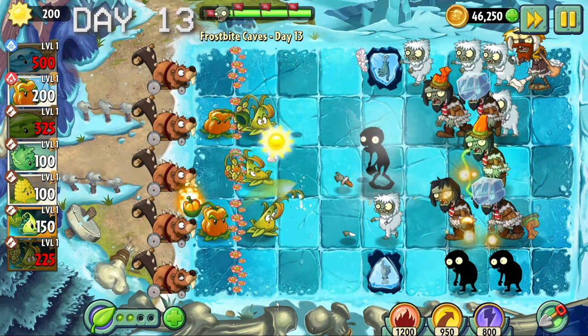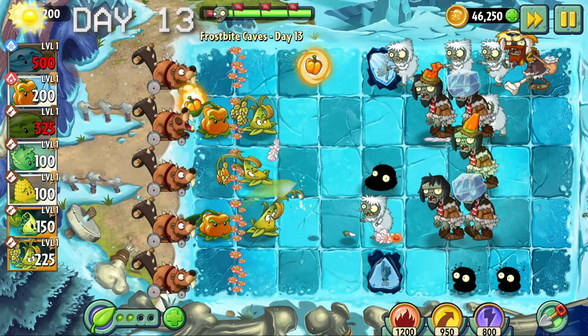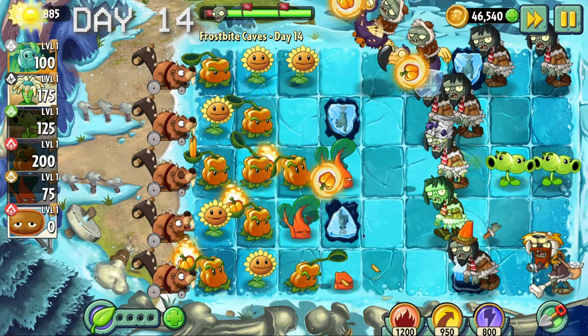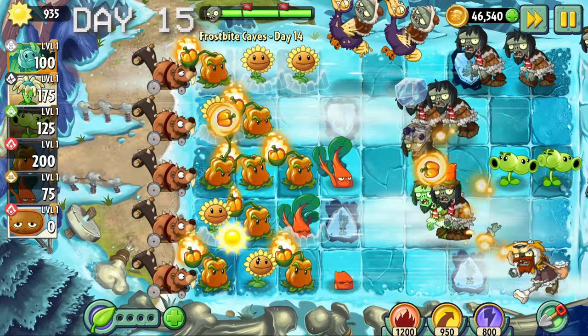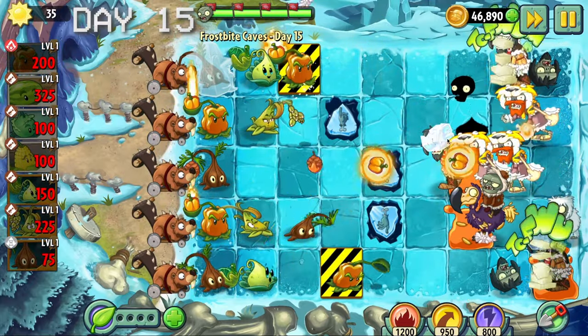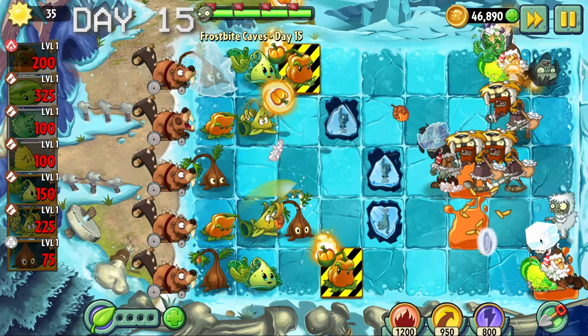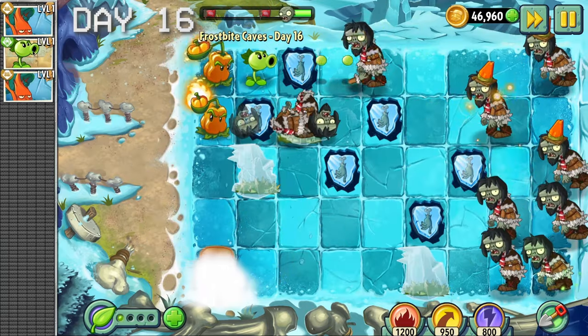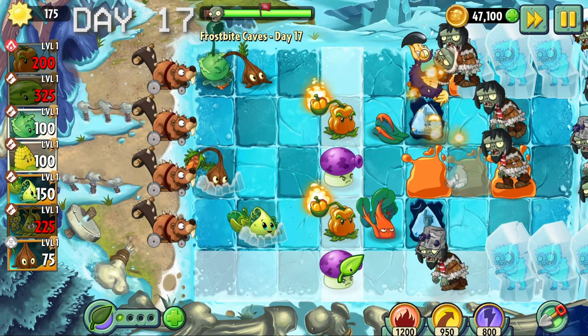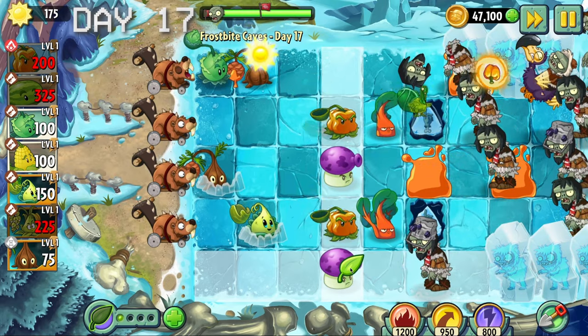If you didn't already notice, I haven't really been using sticky bomb rice since he's just too broken and he makes the game less challenging. Day 14 didn't let us pick our plants. On day 15 we had to protect these pepper pots - this level was really hard so I just used sticky bomb rice to kill all of these guys.